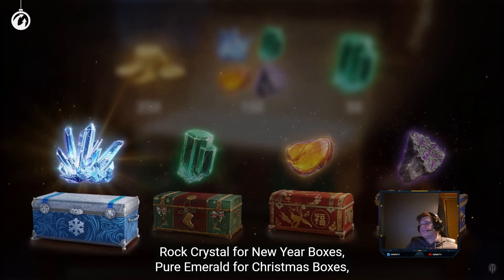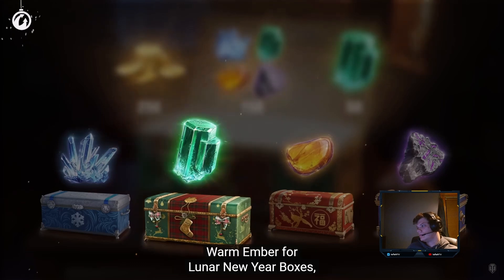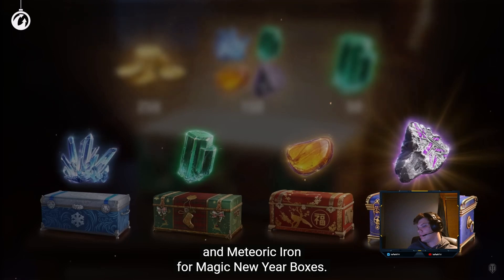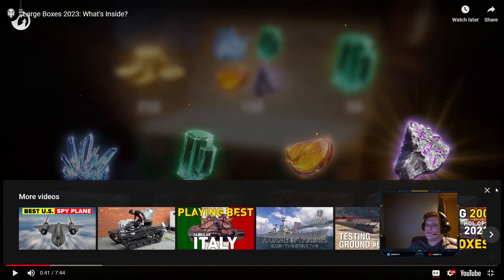Rock crystal for New Year boxes, pure emerald for Christmas boxes, warm ember for Lunar New Year boxes, and meteoric iron for Magic New Year boxes. All of this stuff corresponds to different things that you can get from Holiday Ops, so it's important to pay attention to which boxes you're buying — or you can do what I would do, which is buy the bundle where they give you an even amount of each box. But again, I don't recommend you buy them if you're buying them for one specific reason.